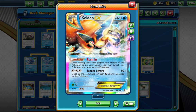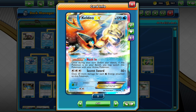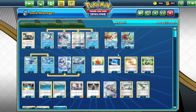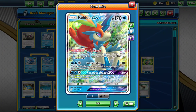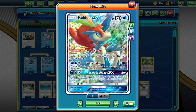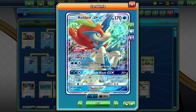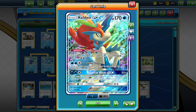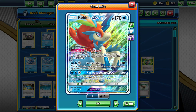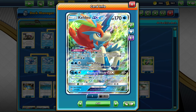We're using Mr. Rime EX, and this card is insane for its ability: once during your turn, if this Pokemon is on your bench, you may switch it with your Active Pokemon. We also have Kaleo GX, whose Pure Heart ability prevents all effects of attacks and damage done to it by your opponent's GX or EX Pokemon. Then Sonic Edge does 110 damage, and Resolute Blade GX does 50 times.